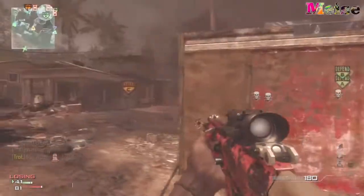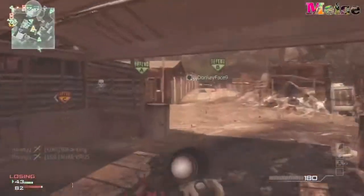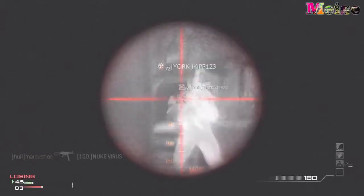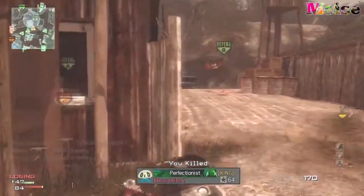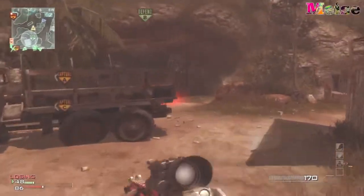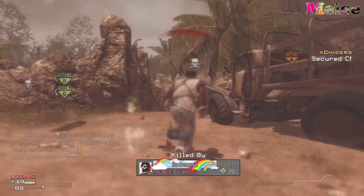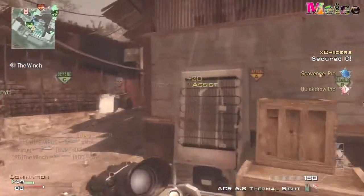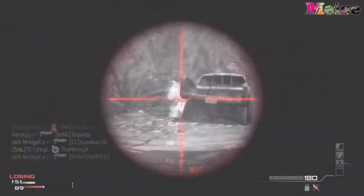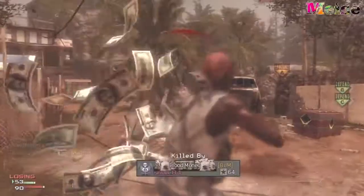Getting 43 kills with this setup is pretty good if I do say so myself. I do end up going on another tear a little bit later on. I have a bit of a dry streak in the middle, as you normally do after getting a MOAB, because I never get too lucky to go too huge. But I do end up pulling out another 18 kill streak. I was really unlucky not to get the double MOAB — if I got that with this class it would have been incredible.